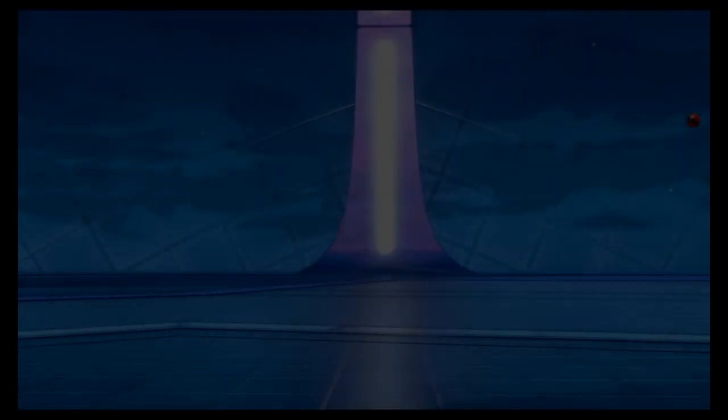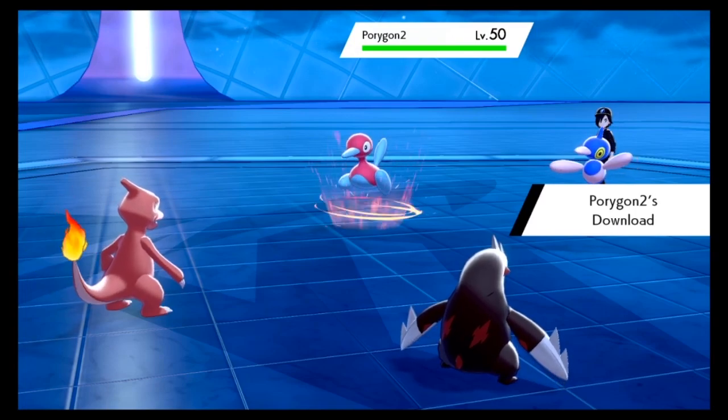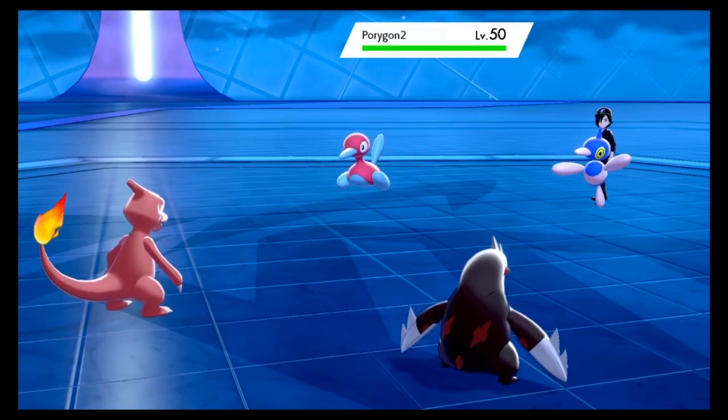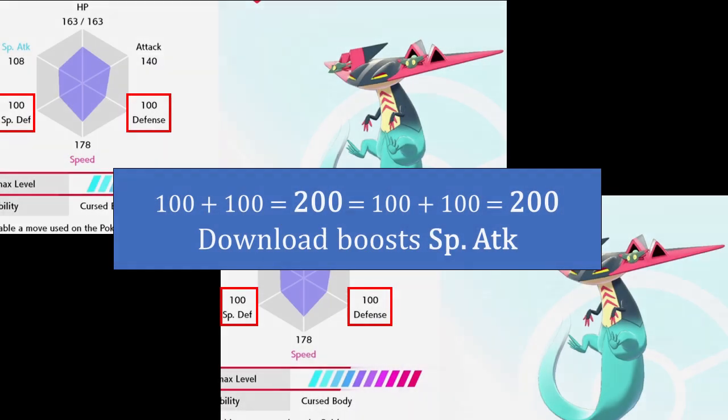It's not like Ditto with Impostor, where you're only looking at the Pokémon across from the Impostor Pokémon. As you can see, Download increased special attack even when it was directly across from Charmeleon.